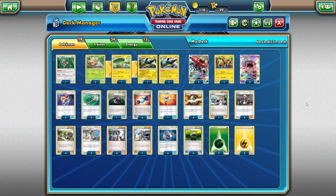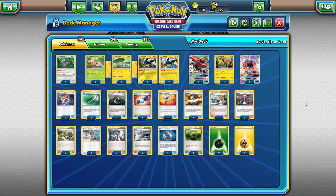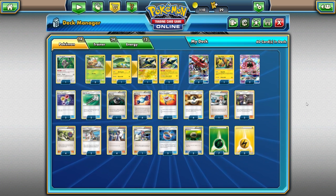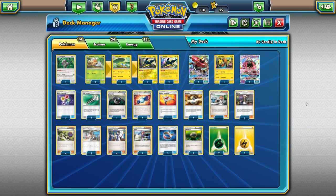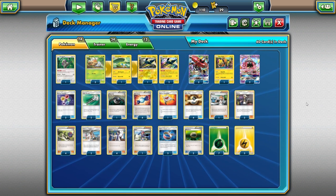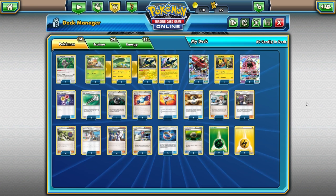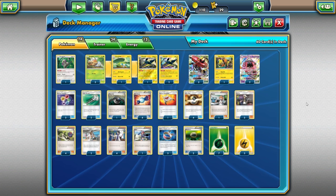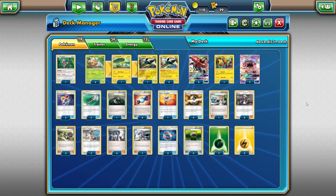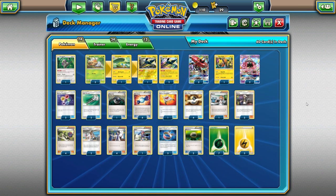We're also playing three Choice Band — we want to draw into that quickly to get those knockouts. Two Float Stone, because Vika Vault and Orangaroo are targets — if they Guzma them out they're stuck in the active, so we need to retreat quickly. We're also playing a couple copies of Energy Recycler plus a Rescue Stretcher. Energy Recycler is just too good not to play here since you'll be quickly discarding energies and need to get them back. Fisherman isn't great because it puts them in your hand, and Brooklet Hill's not quite as good without Versus Seeker.